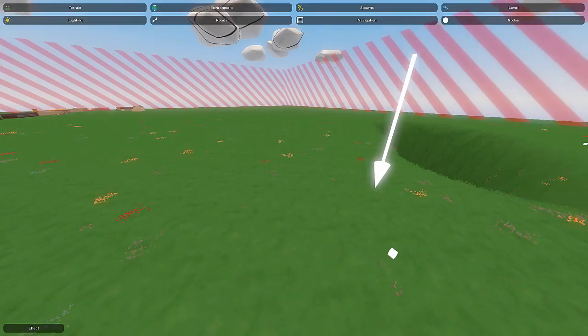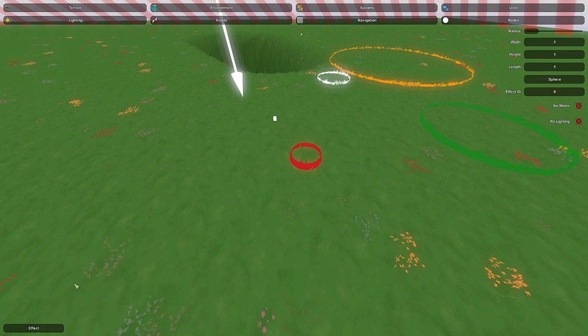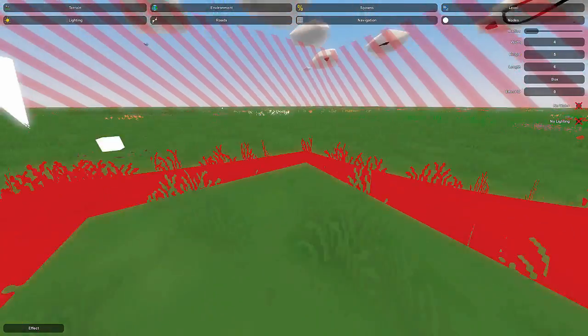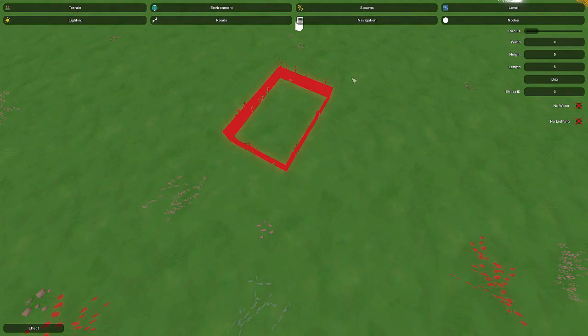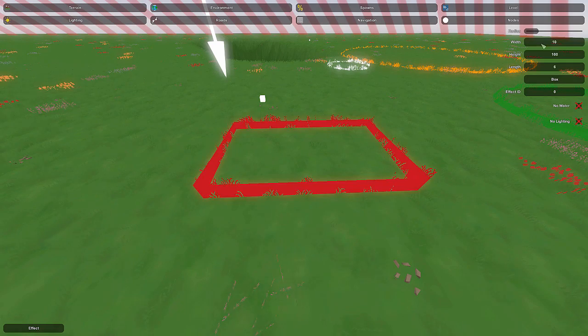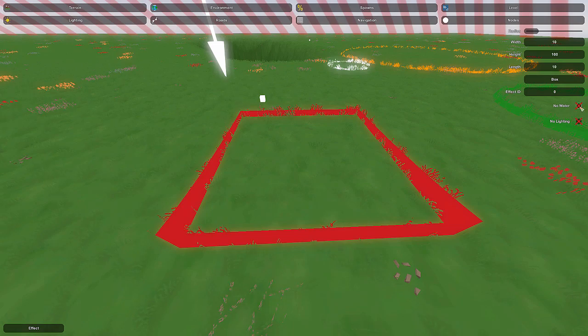Now for the most complicated node, which I actually understand the least. It has a radius but also width, height, length, effect ID, no water, no lighting options, and a shape toggle between box and sphere. Sphere only uses radius; box uses width, height, and length instead — no radius at all. The box is definitely easier to customize because you can fit spaces better. This node applies some kind of special effect to the area inside, and you can make it as large as you want — even covering an entire map.